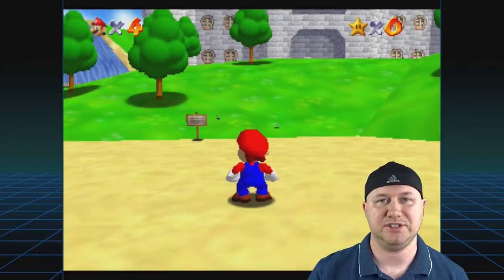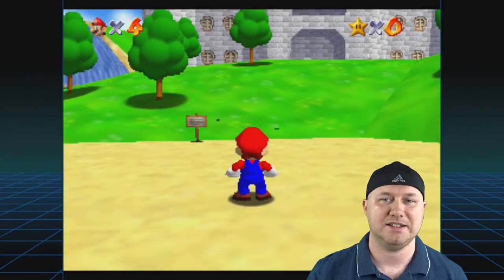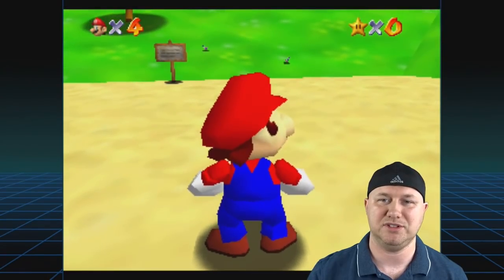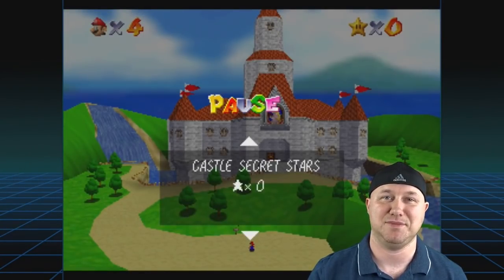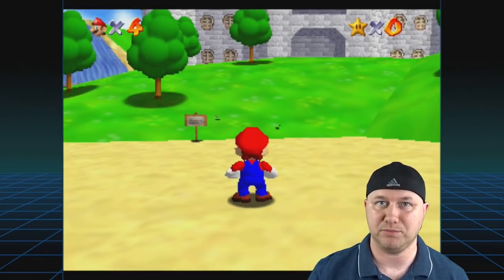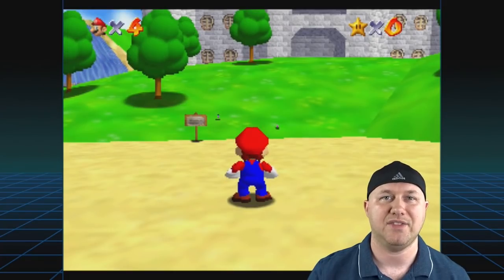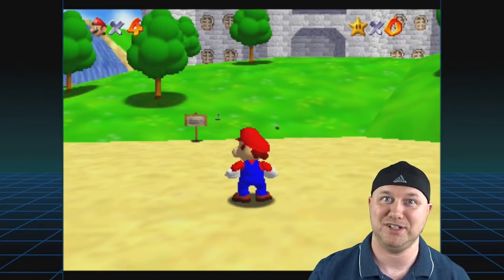I've booted up Super Mario 64. Without proper controls I can't do much — I can jump and attack, hit R to zoom in with the camera, and hit Start to pause. That's all. What you have to do is change the input binds so that the directional pad functions as an analog stick, and then bind different buttons to the controller buttons you have on your SNES Classic.